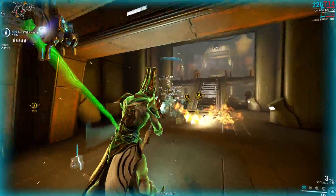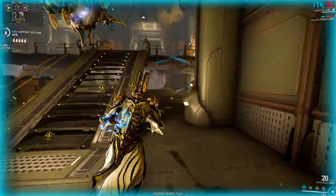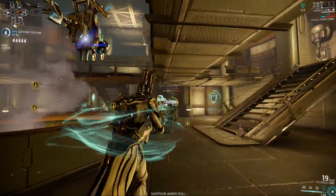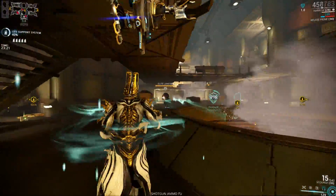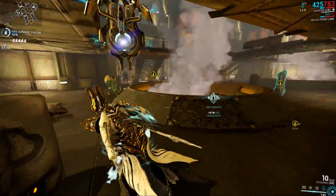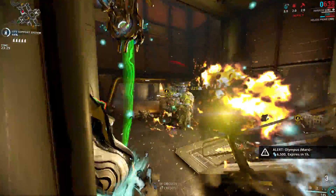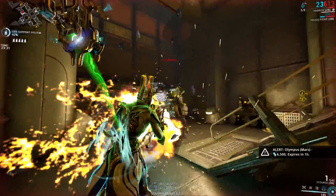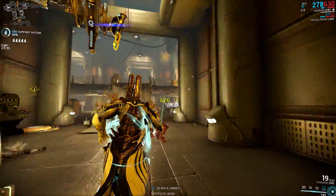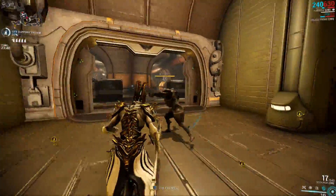Now since the Nox is a Grineer unit, we are obviously going to have to do Grineer missions, but the missions also have to be above level 15. I'm almost 100% sure that the mission has to start above level 15, because I did a couple of 30-minute runs on Draco where enemies start at level 13 and are level 15 within the first six or seven minutes, and I didn't get a single Nox in there. Also, I do all of these missions solo, so it's kind of a worst-case scenario — you're going to get far better results running with a party, and I do it that way so there's at least some consistency between runs.